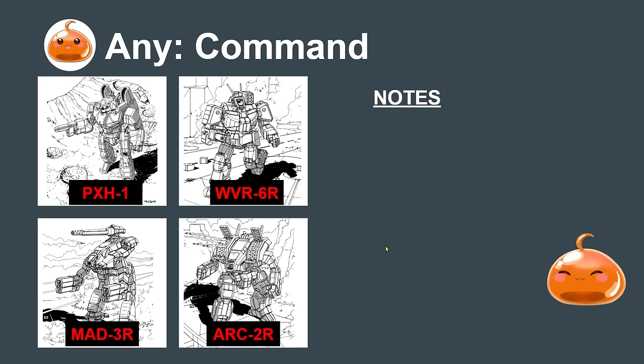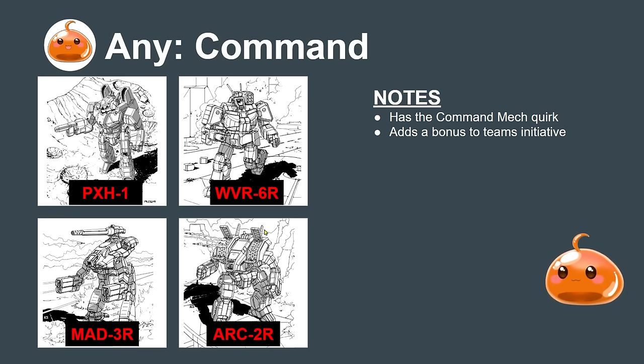The final archetype is the command mech — mechs with the command mech quirk that add a bonus to the team's initiative. I'd recommend carrying at least one in a formation if using this quirk. Classic picks are the Phoenix Hawk 1, Wolverine 6R, and Archer 2R. Rarer options include the Marauder, Black Knight, and Mongoose. The Atlas and Grand Crab also have it but get expensive.